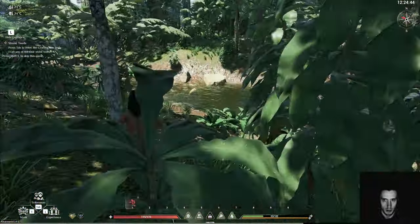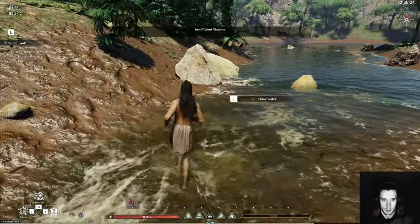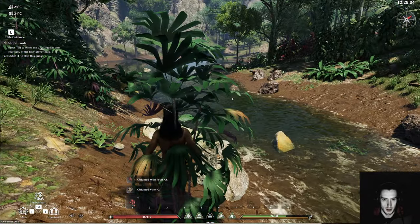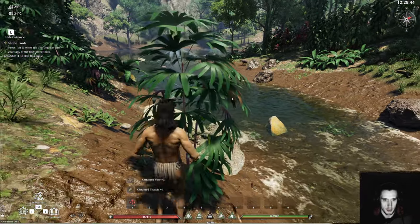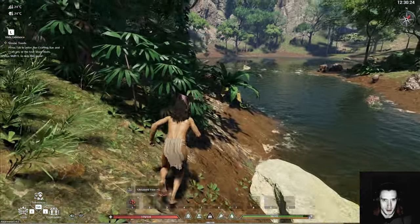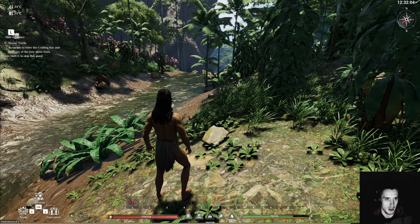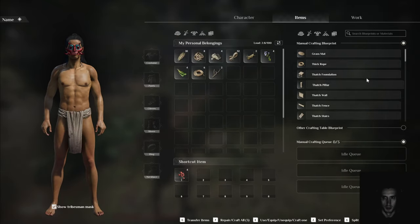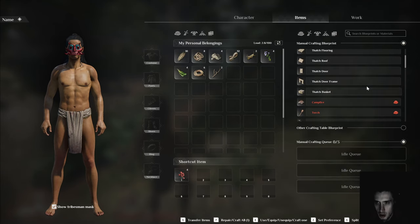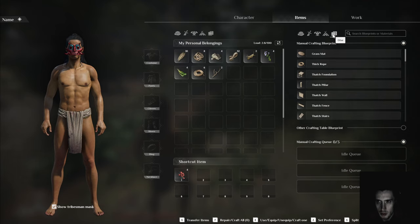I don't know about strength and whatnot. That's gotta be a branch. Branches - fetch, fetch, fetch, fetch. Wooden bow - that's everything I can craft.